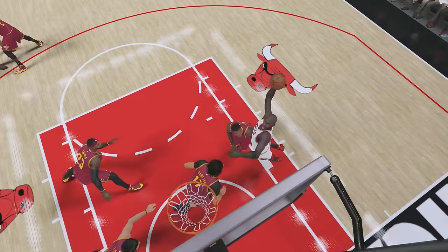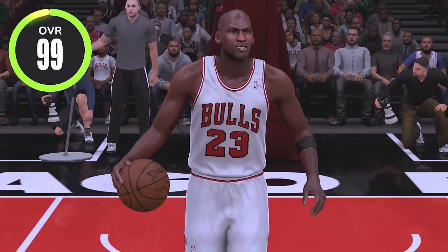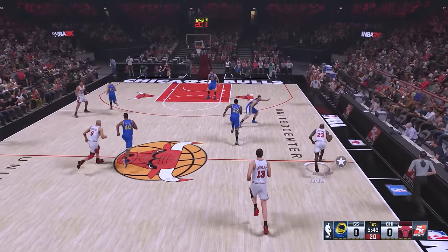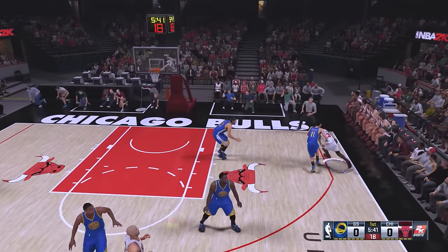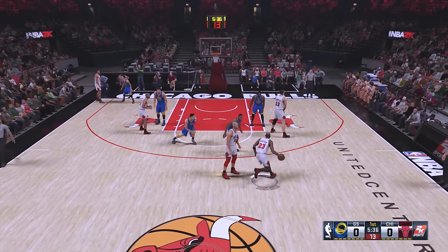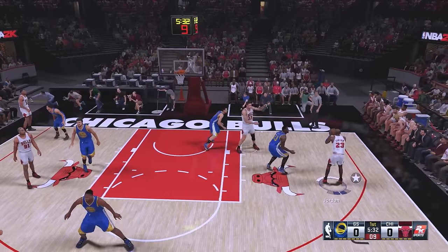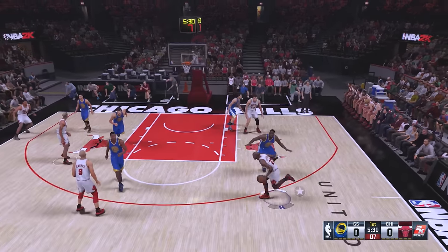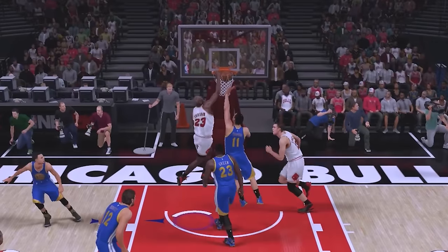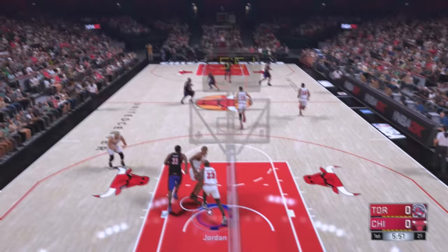For NBA 2K16, Michael Jordan is a 99 overall with a 95 driving dunk. Pass out to MJ, got some numbers, going baseline past Clay Thompson. The defense in this 2K is crazy — I can't get past anybody. Come on MJ — right here with the dunk, and there it is!